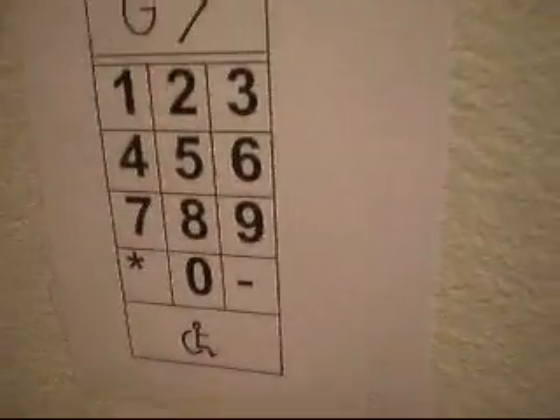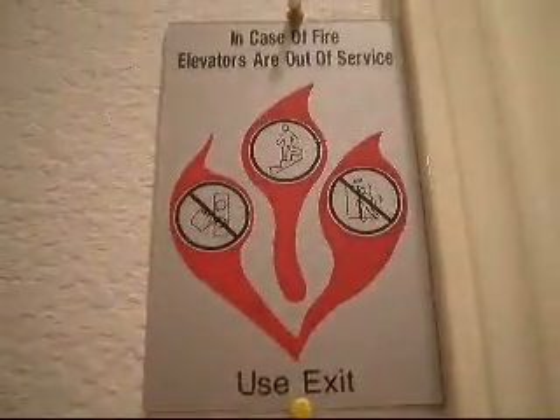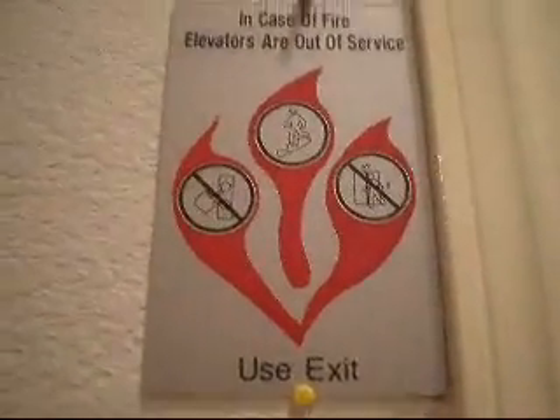There it is. Someone just got on car G — they need to go up to the fifth floor. Bye. Doors closing. That's it.